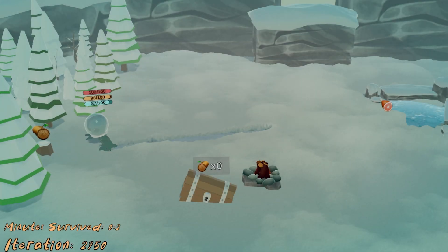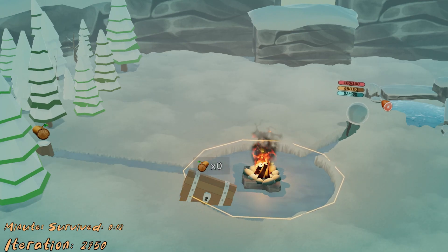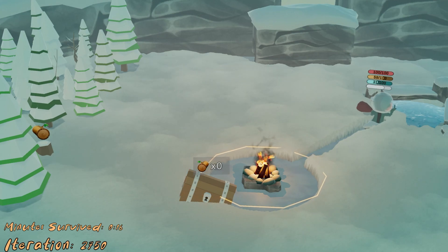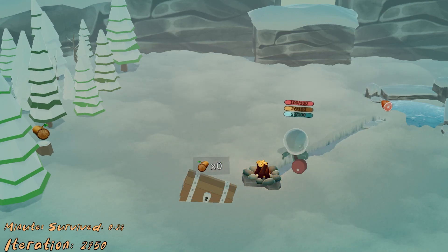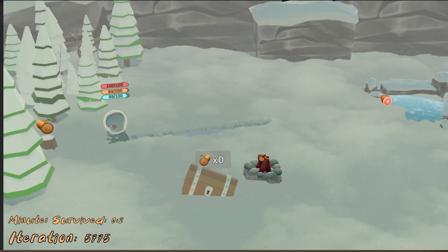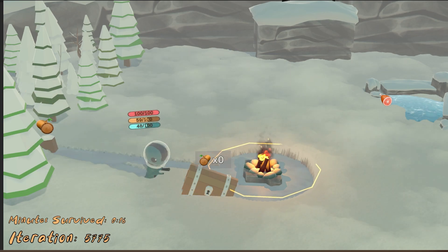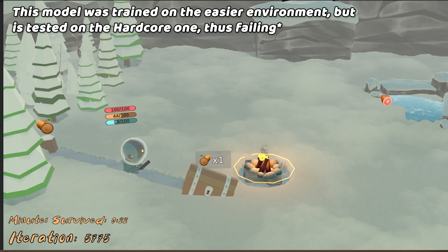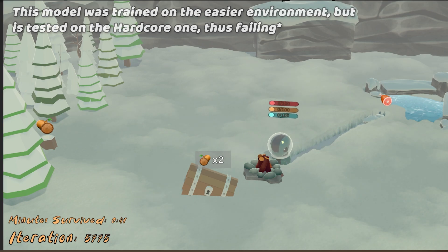On iteration 2750, it seems Chicles understood that there is no need to gather wood four times in a row, but still did it twice. Now he doesn't doubt the importance of fire and starts it immediately. He then proceeds to gather some food twice, failed to cook it due to lack of wood in the chest, and unalives himself soon after. At iteration 5775, he did seem to understand the importance of keeping logs in the wood chest, however that wasn't enough. This was the last iteration of training with the easier values — testing on the hardcore environment shows they are still really struggling.